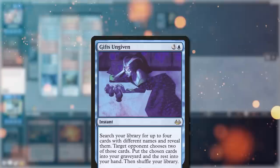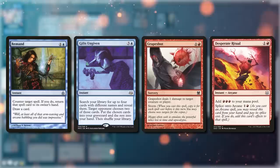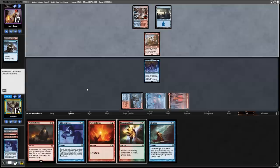Gifts Ungiven will win us the most games. It allows us to search our library for four cards with different names and the opponent puts two in our hand. As we already have Past in Flames in hand and we know the opponent has Counterspell, I decide to get a Remand, Grapeshot, some mana, and another Gifts Ungiven. The opponent must choose two of these cards for our hand — they give us the Remand and the Gifts Ungiven.